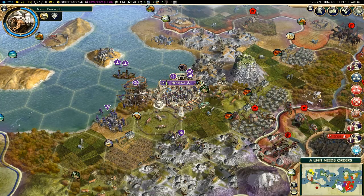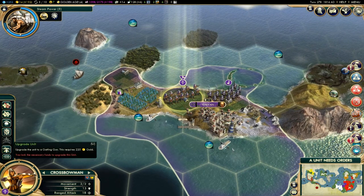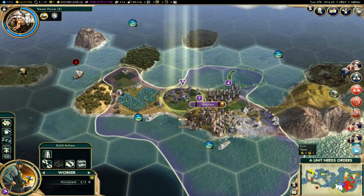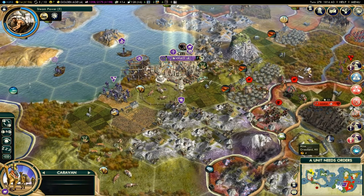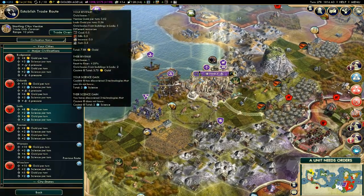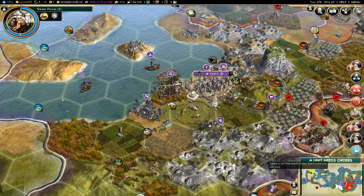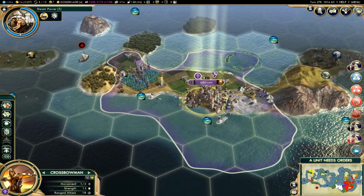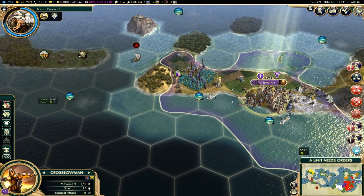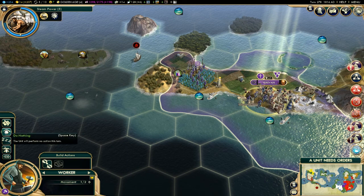Let's go to Coimbra because that's going to net me some good stuff. Crossbowmen — let's put you in the city. Worker — tie you in there too. Pikemen over here. And the caravan — let's reset up a trade route with Warsaw. Is that the most beneficial? Yes it is, let's do that. My trebuchet needs orders — I'll just fortify and heal you up a little bit.